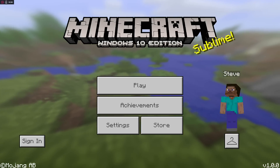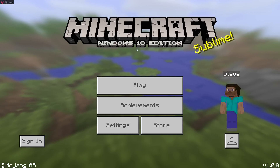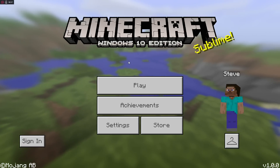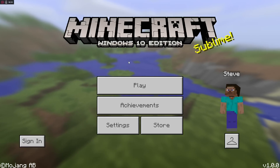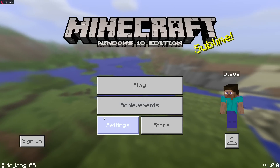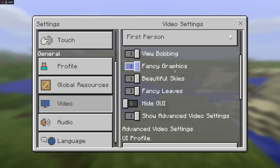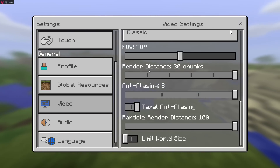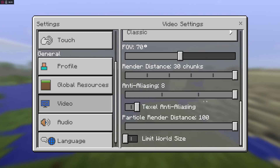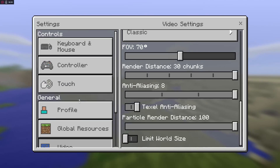I'm starting right here on the main menu — I am on Windows 10 Edition. Normally I record on Pocket Edition, but I get a better recording on Windows 10 Edition. It is the exact same thing as Pocket Edition, only on Windows 10. The settings menu on Windows 10 Edition works really well; on Pocket Edition it's a bit laggy and glitchy, but it is getting better.